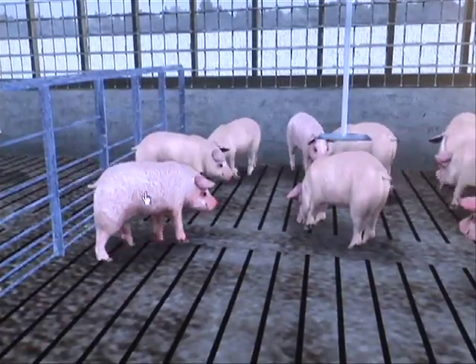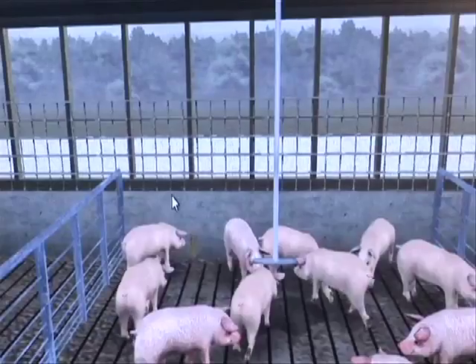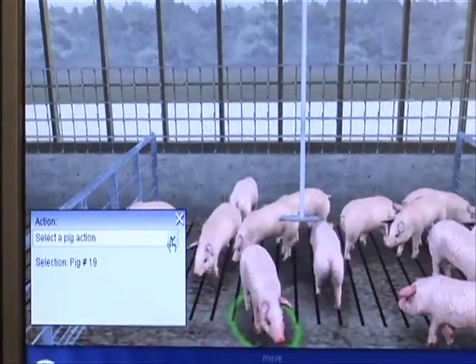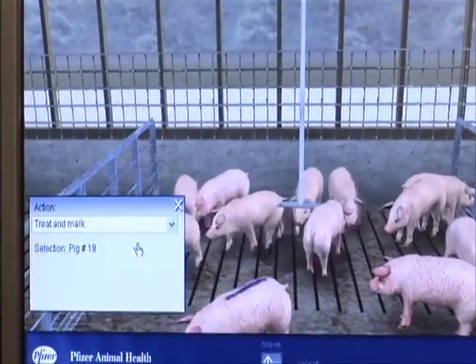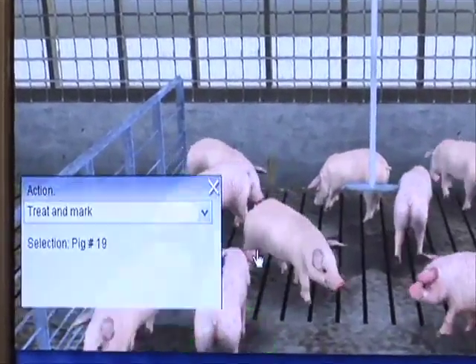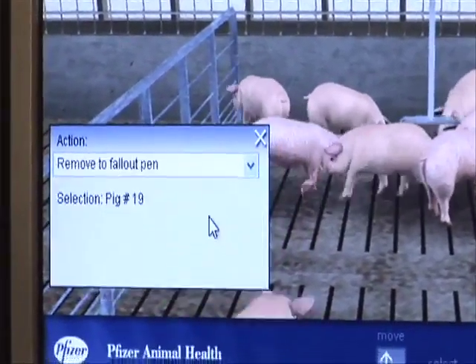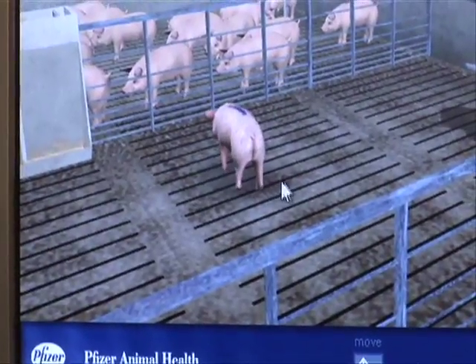With these sick pigs, you can see that their skin is discolored. I'm going to go ahead and treat and mark some of them. I can click on any pig and then choose what I'd like to do. For this one, I'm going to treat him and mark him — paint him to show that he's been treated. I can also move him to a fallout pen to separate them so that the disease doesn't spread.